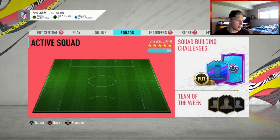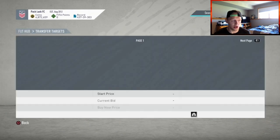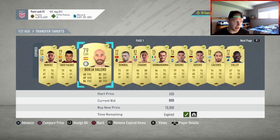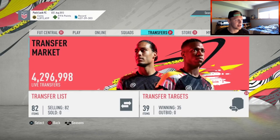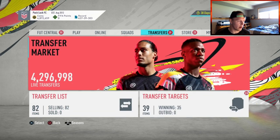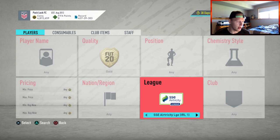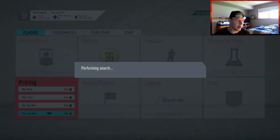I'll show you this in a second — I've been bidding on tons and tons of rare golds, get ready for the next couple of days. I'm going to sell these; I think I have a million coins' worth. So here we're going to go to Gold, go to Liga MX because they have a lot of rare and non-rare players. We're going to filter to 400 buy-now and see what's currently available.